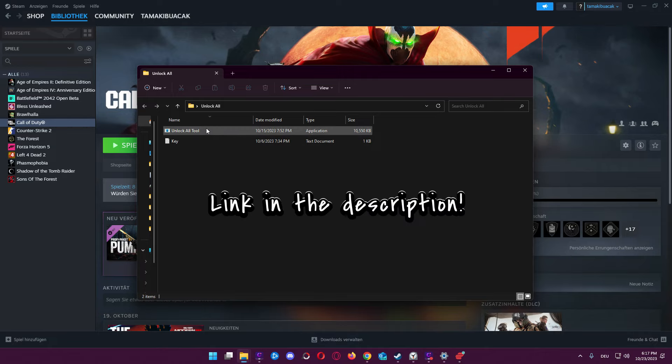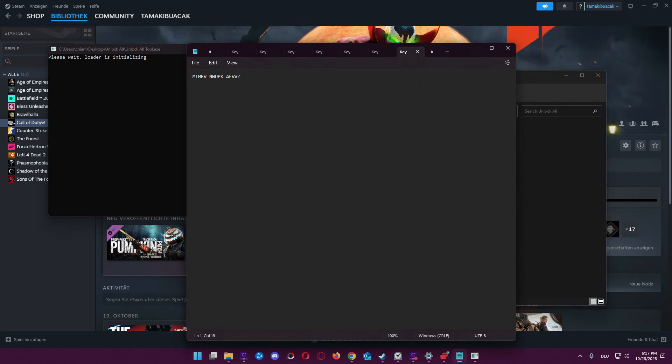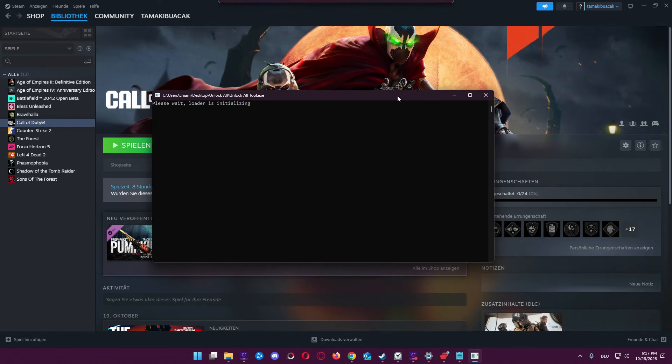First of all, you need two things: the tool and the key. You'll find both things in the description below. After this, you open the tool, you copy your private key here, and then we wait for the software.